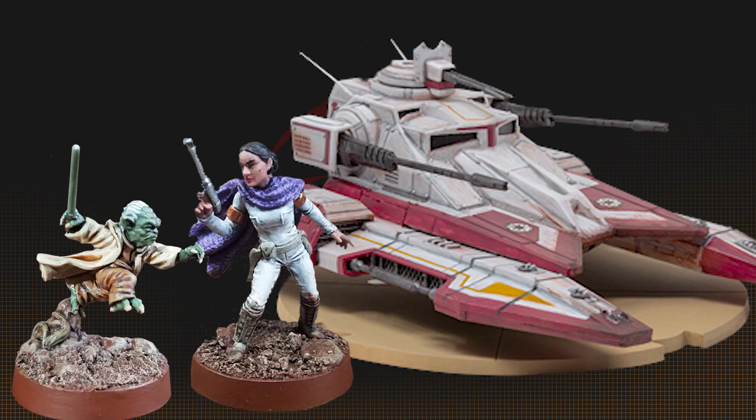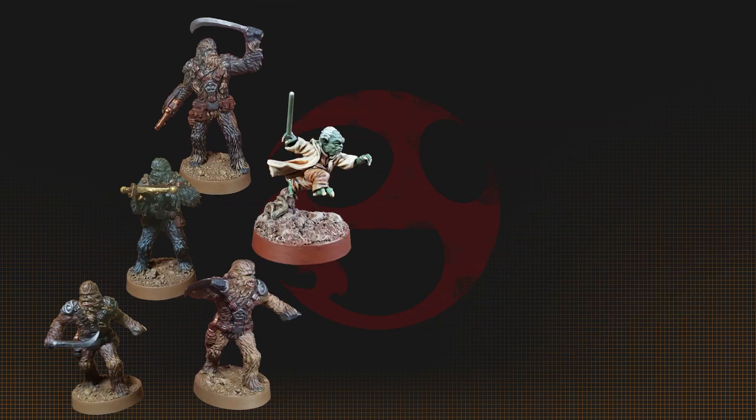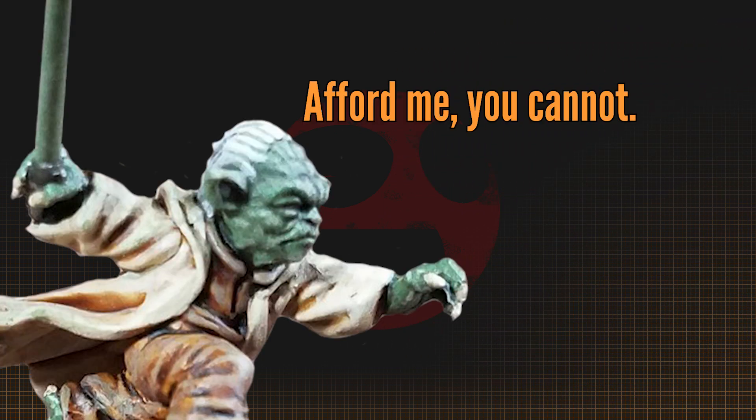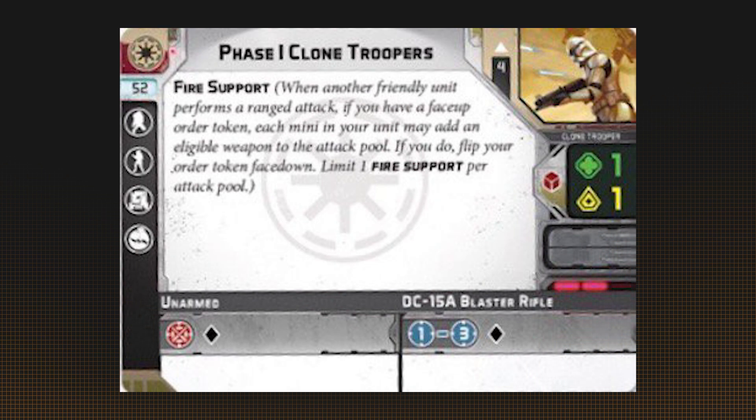The Sabertank gets the most use from Yoda's Guidance. The same goes for Padme, who can share her tokens and use Quick Thinking with Guidance. Wookiees are good for keeping Yoda company as he rushes to the front. Since Yoda is expensive, it's usually best to stick with cheaper units if you can to keep your activation count up.